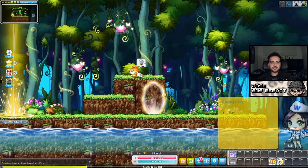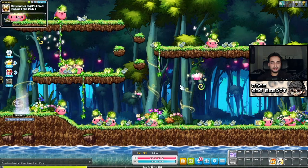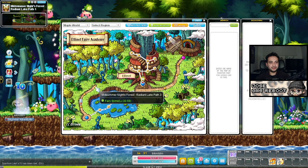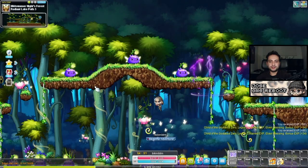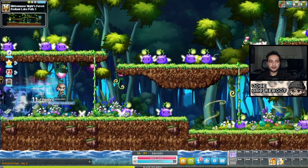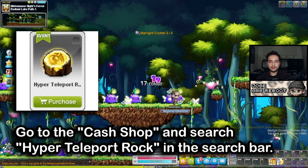We finished hunting the leaves. Now we have a new quest asking me to get three starlight crystals from Radiant Lake Path 3. I can use my world map — keybinded to the little dash thing on the top left of the keyboard — to see map names and navigate. Using your map is very helpful; that's how you navigate to most things, especially once you get a hyper teleport rock, which lets you click a map and teleport straight there. Until then, you're walking around manually. We got the crystals — one, two, three — and now let's go back to the little kitty.